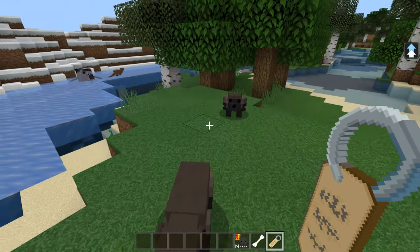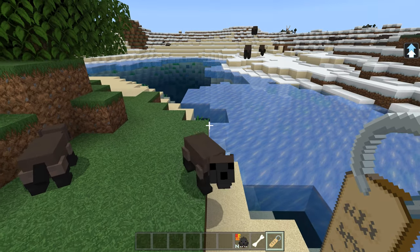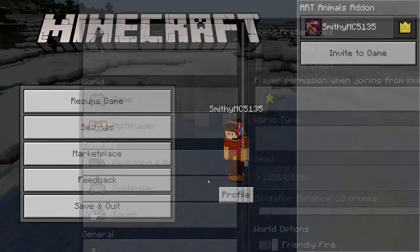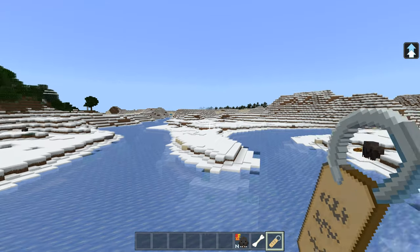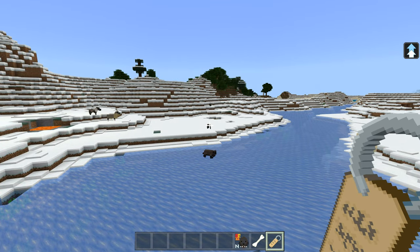Here's the seed because people ask me what the seed is for this - it's a really good map. It has all the biomes you need. If you watched my last video, I showed it like 3,000 blocks in the sky. It has all the biomes, so you can travel to all of them to see all the animals spawning. Here come our lovely wolverines - they follow you because I've tamed them.